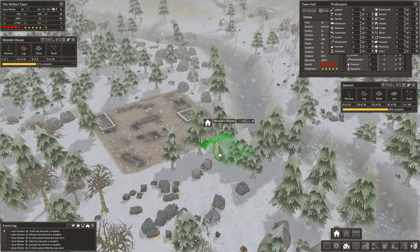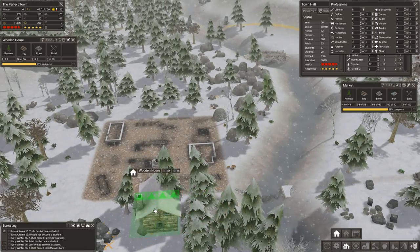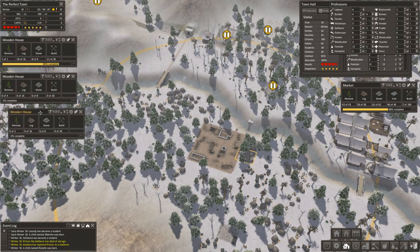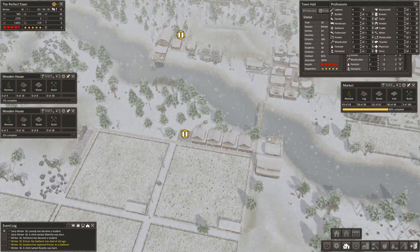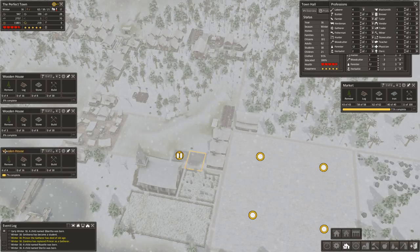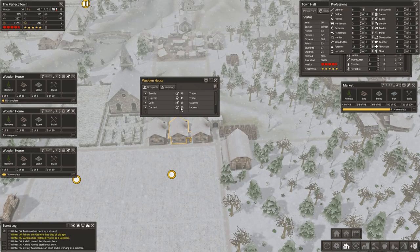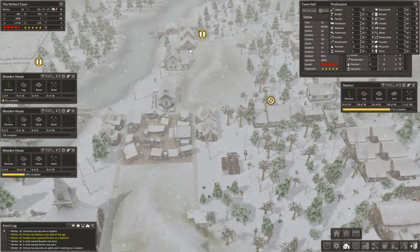I'm going to queue up some houses that aren't going to get built — it still takes forever for anything to get built back here. And even though it says we have more homes than families, they're not counting the students. But I have 26-year-olds that need a house, so I'm going to go ahead and continue with my housing.